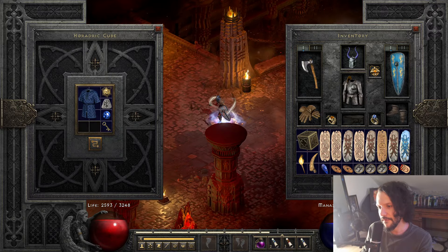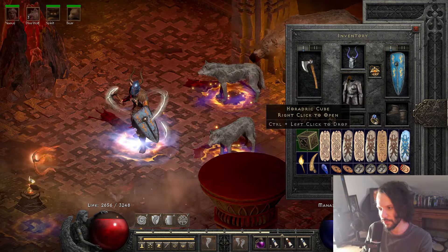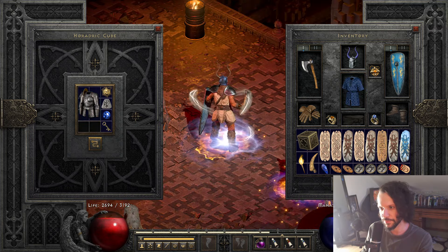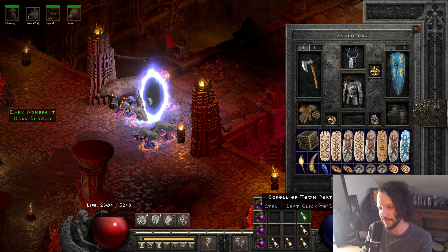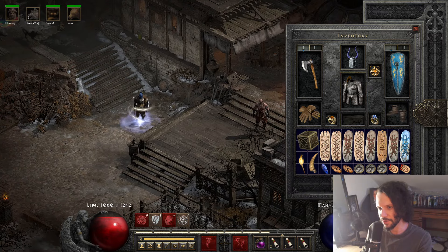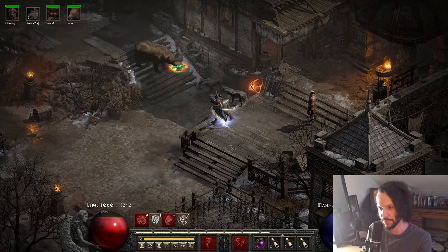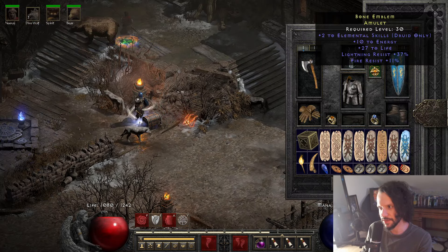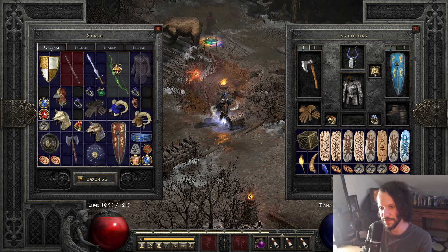I'm going to use some of this gear for another off-meta build I want to show on the channel, so I wanted to show this one before I respec or dump the gear on somebody else - I have it all ready to go. This build is really fun to use. I love the coverage and how you can kind of just stand there and AFK basically. That was a nice amulet find though, even if I'll just take the damage for now.